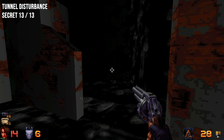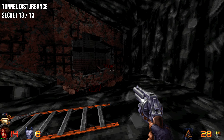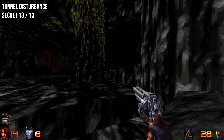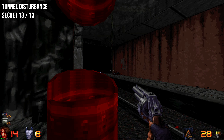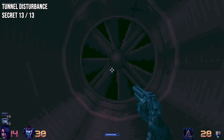For secret number three, proceed outward — there's no point going through the wall where the barrels were. Continue on backwards until you see the red pipe, then go down and swim all the way to the bottom.